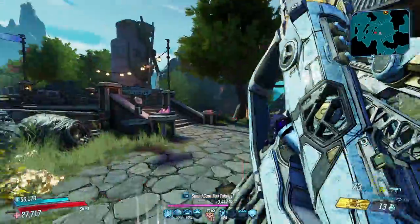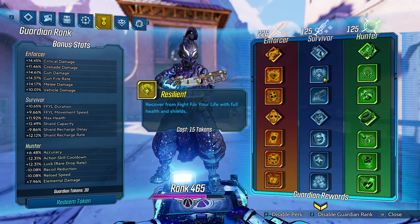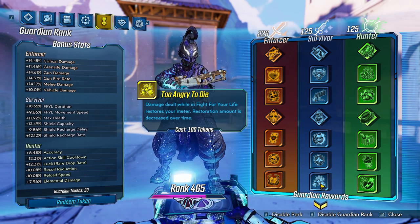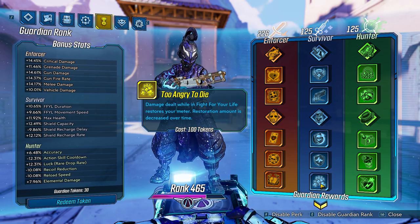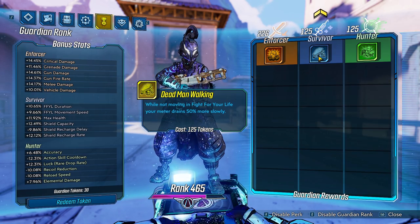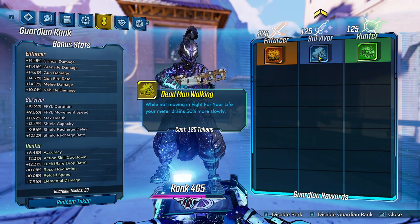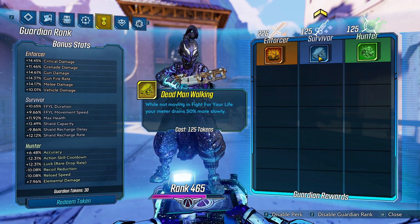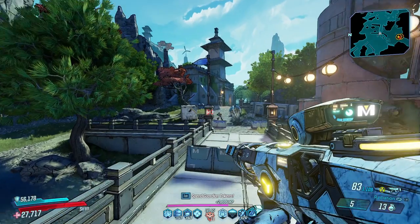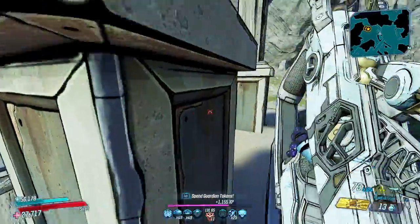Another thing that makes this shield really good is the absurd amount of Fight for Your Life skills in Guardian Rank. You have Resilient — recovering Fight for Your Life with full health and shields. Dead Man's Hand lets you aim down sights during Fight for Your Life. Too Angry to Die means damage dealt during Fight for Your Life restores the meter. Dead Man Walking means when you're not moving in Fight for Your Life it drains 50% more slowly, so you're getting even more time. And Let 'er Alive automatically reloads all your guns when you enter Fight for Your Life.